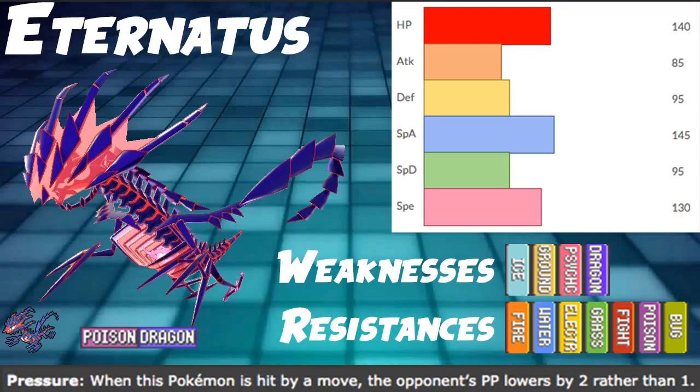Lando and Shadow Rider are incredibly bad weaknesses to have because they're both top 10 Pokemon, and one of them is restricted, which is insane. To still be a top 5 Pokemon, maybe top 8 contender — that's pretty crazy.